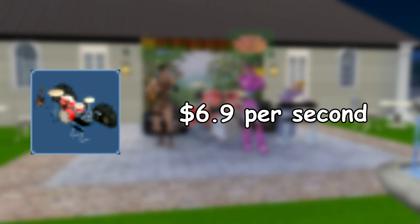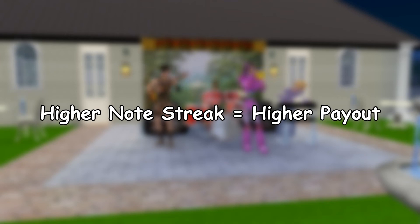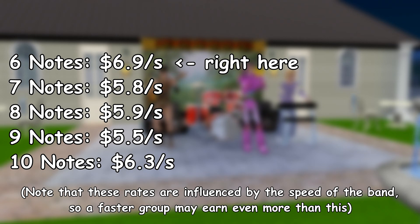The highest paying group money object, and the second highest activity overall, is the band, at 6.9 simoleons per second. It's pretty much the Simon game, where you are given a pattern, then have to recreate it with a group of four sims. This object, much like pizza, has varying payouts, but doesn't have any of the randomness. Instead, your pay increases the farther you can take the pattern. I took data from several rounds ending at various lengths of patterns, and found the highest paying to be 6 notes. I've only been able to test up to 10 note patterns consistently, and since the pay scales exponentially with each note, there could be a higher dollar per second average at a higher note count.